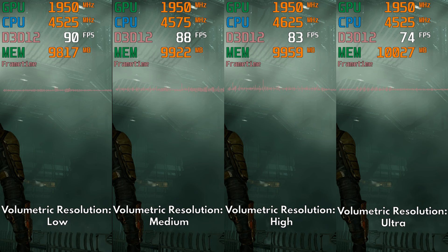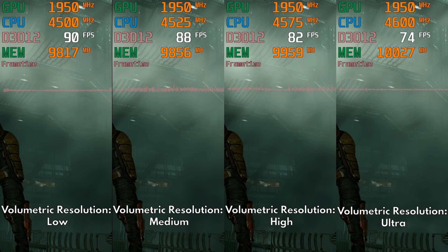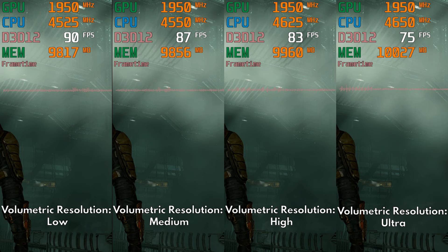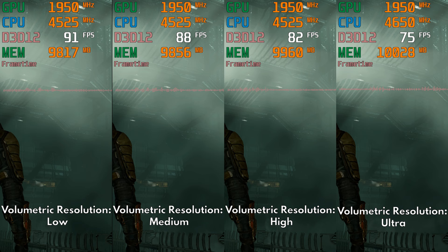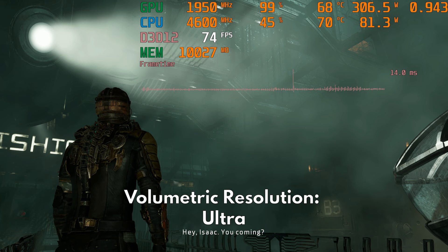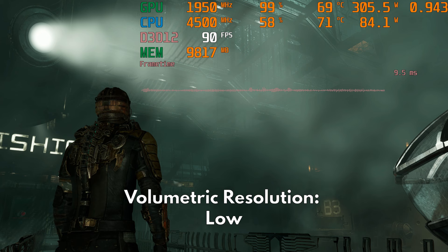Let's move to volumetric lighting because this is the most fascinating setting for me. Not only is this the most intensive setting when used on ultra, but setting this to low still looks surprisingly good. This means that tweaking this setting can give you the biggest performance boost while still preserving image quality. Take a look at these comparisons — yes, ultra does look more stable and more complex, but I think low still looks very good without the usual crawling artifacts we would expect when using a low volumetric setting.